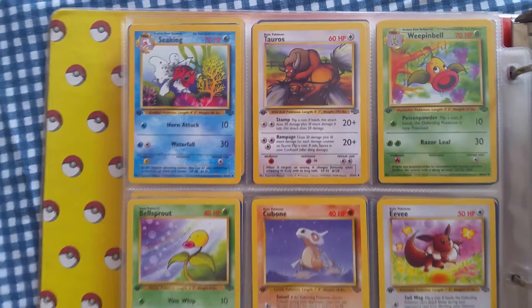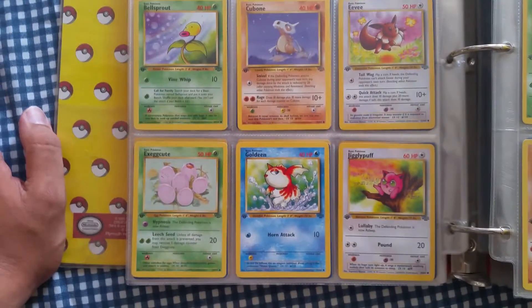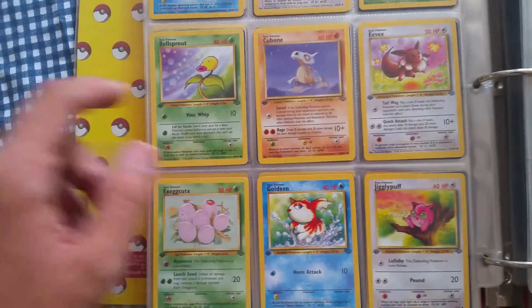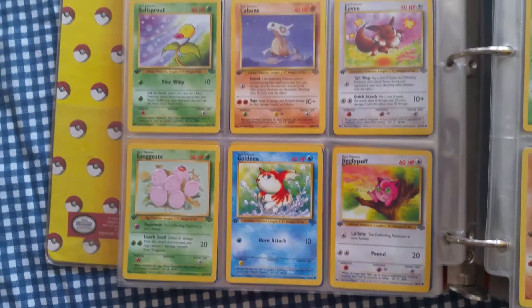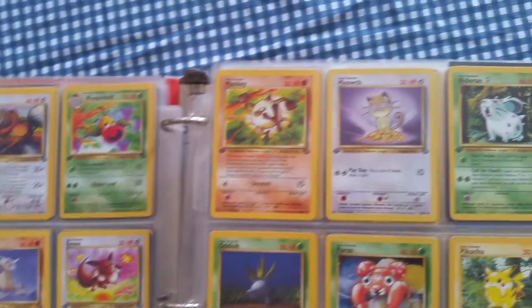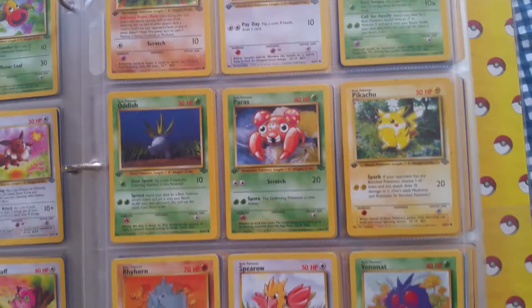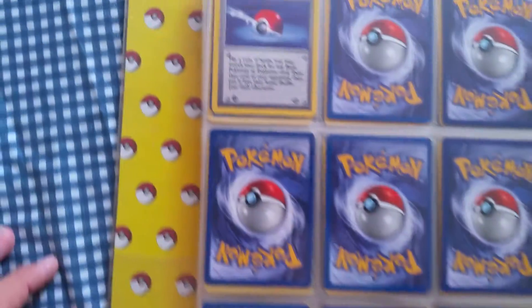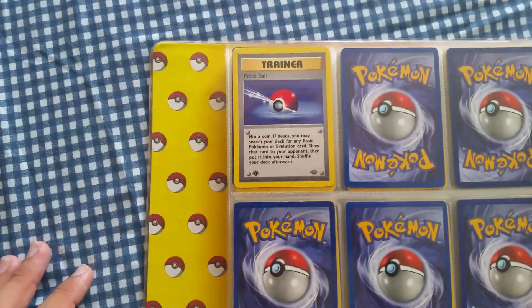Let's continue — Tauros, a few other Pokémon, and we're going to be starting the commons from Bellsprout right there. There you go, you've got the Pikachu there. And there's only one trainer card — it's Poké Ball. That's it, that's the only trainer card in the entire Jungle set.